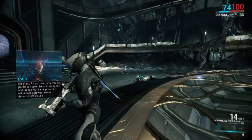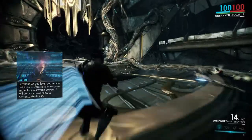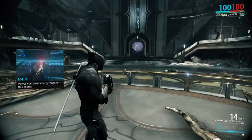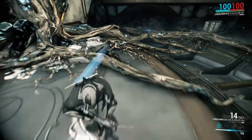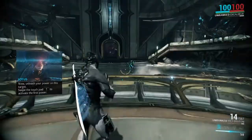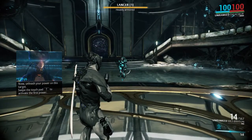You will unlock points to customize your Warframe and weapons. I will unlock a power now to demonstrate its use. Powers consume energy — absorb this energy sphere. Now unleash your power on this target. Use the touchpad to go up — Slash Dash.